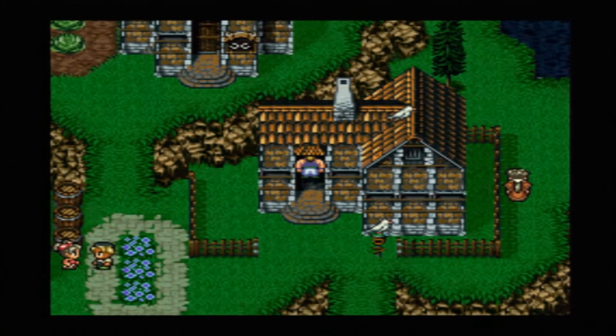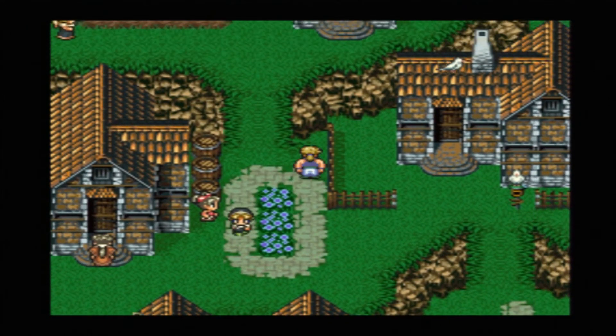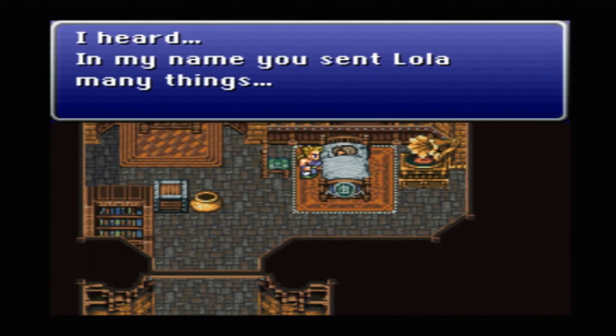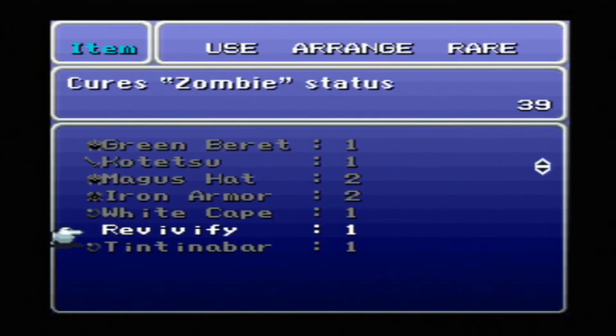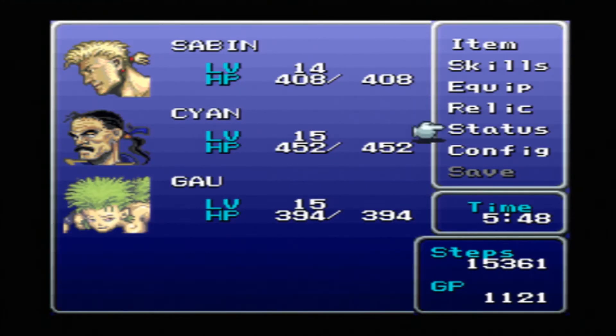With all the money we're spending on postage, he probably could have just bought a ticket to bring Lola over here, but oh well. After sending the book and taking one more nap, we've now sent five packages total. The soldier thanks us and gives us the Tintinabar as a reward - it's a relic that recovers HP with each step. That could be really useful later in the game, especially in areas I had a hard time with when I first played.